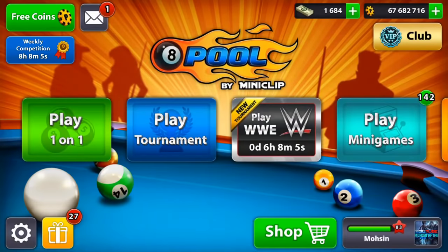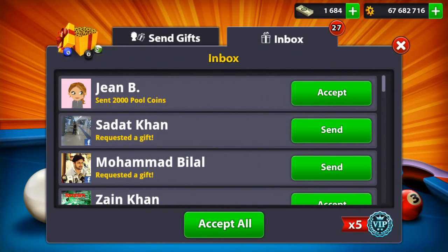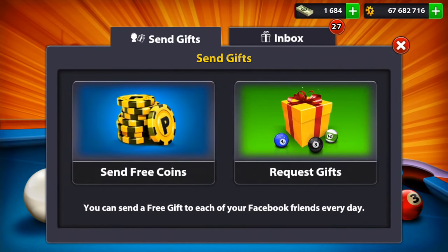In the gift section, it shows inbox and send gift. Under send gift you have two options: free coins on the left side and request gift on the right side.